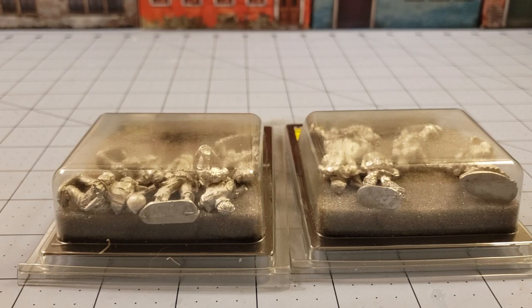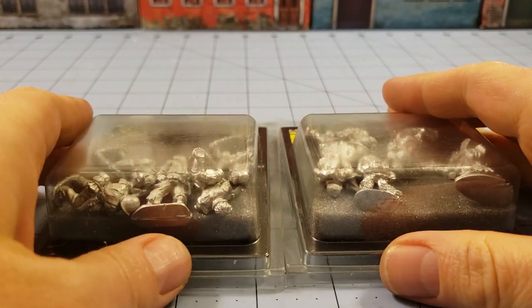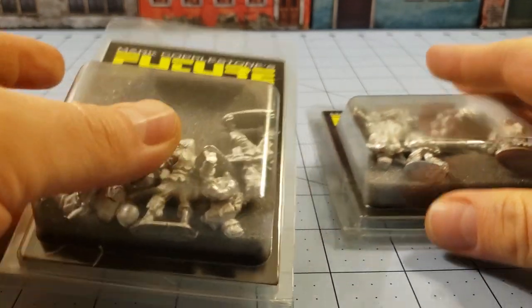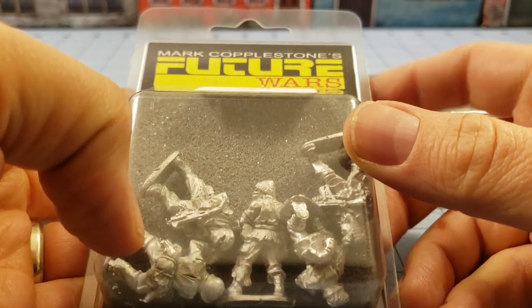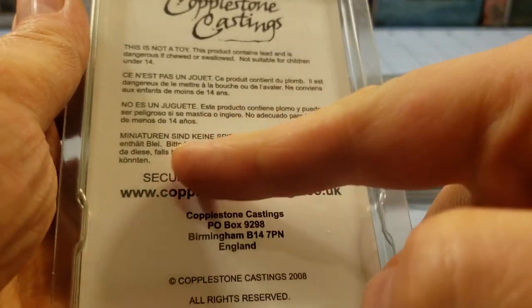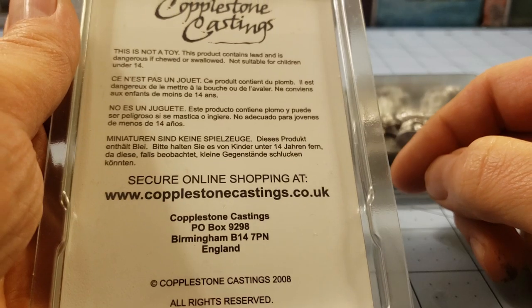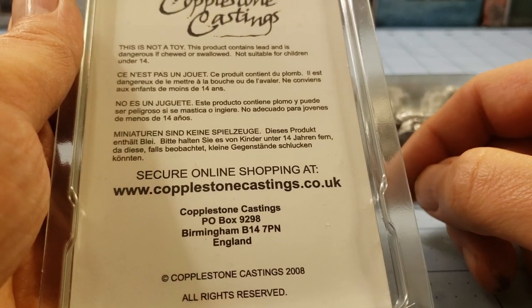Hey everybody, welcome to Obscurities and Miniatures. This is Highlord Tamburlaine, and these here are some interesting models that I have shanghaied from my younger brother. They're from Cobblestone's Future Wars line - these are their Scavenger Scouts. There's only their website on the back, which you are more than welcome to check out because they do have quite a lot of interesting stuff there.